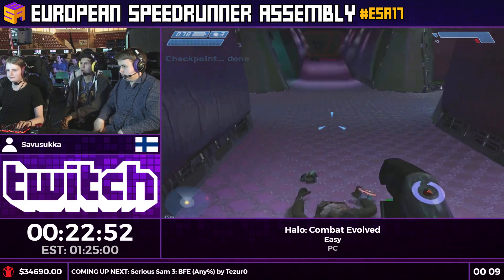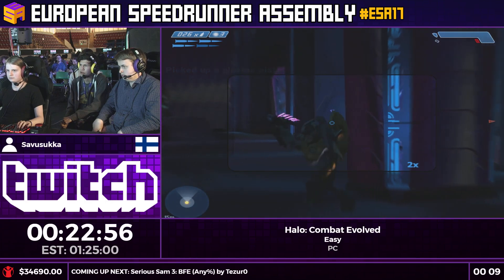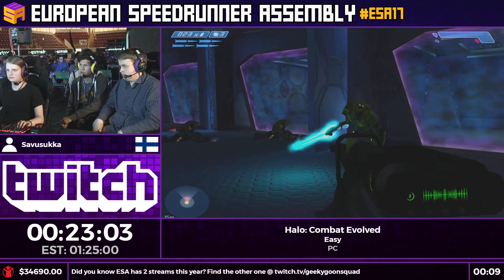In case you're confused on what we're doing here — we're actually rescuing Captain Keys because he was abducted while he was going down with the ship. We're just trying to get to Captain Keys as fast as we can, and this is the room where he's holed up.